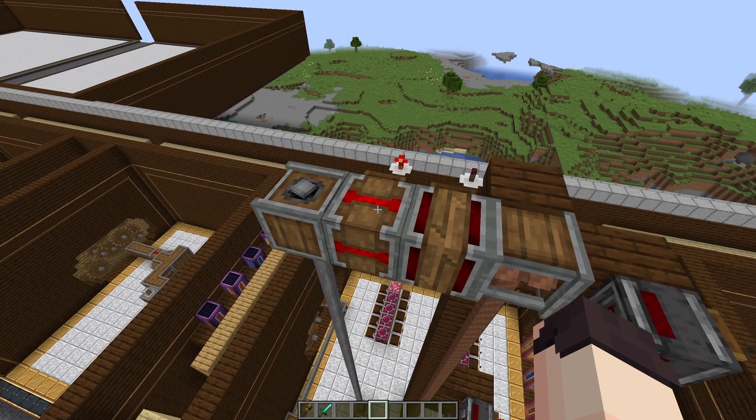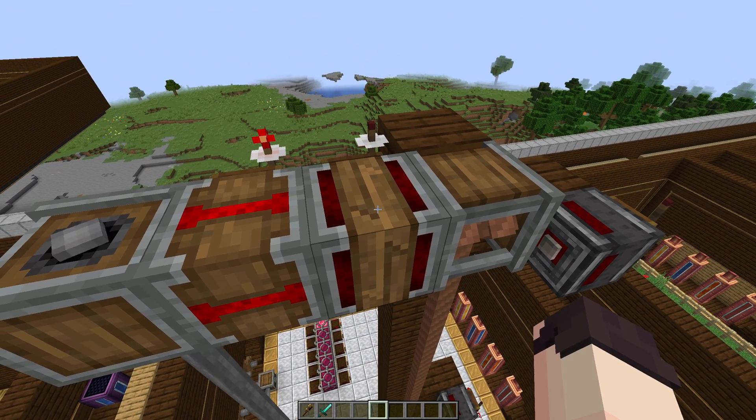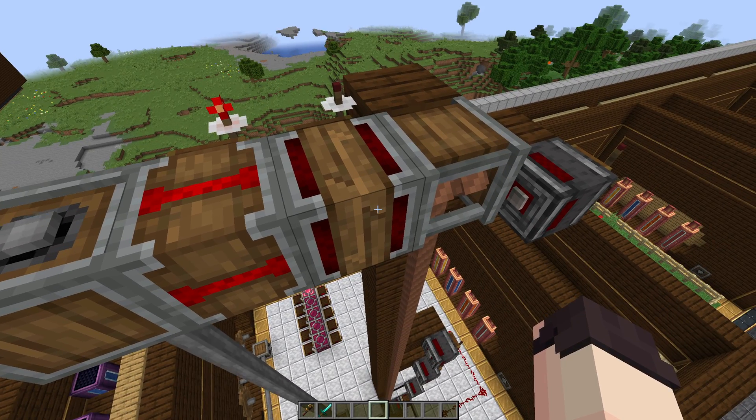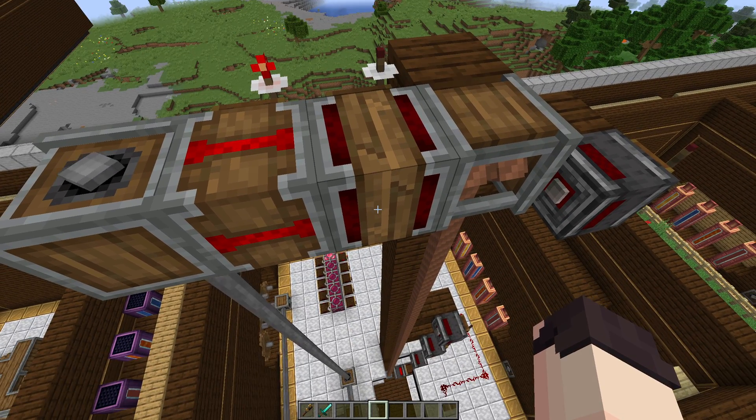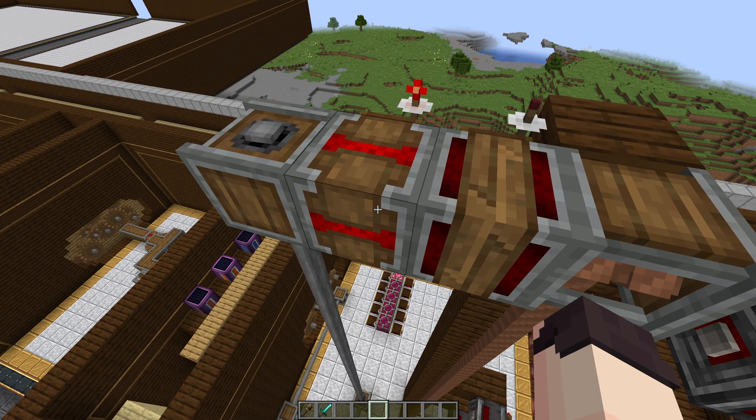I tried to keep this setup as simple as possible. So all it is is the clutch here and a gear shift to change the direction. When this is unpowered it means down, and when this is powered it's going to go up — but only if this clutch is unpowered. That's all I'm using basically.